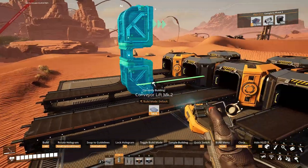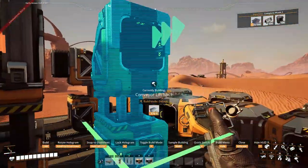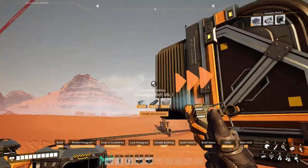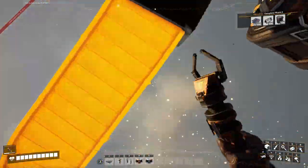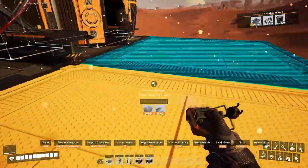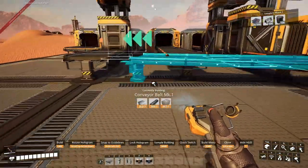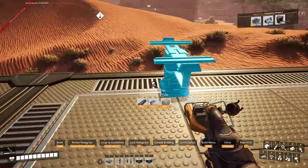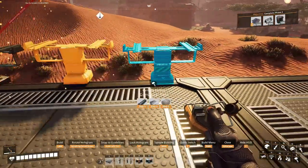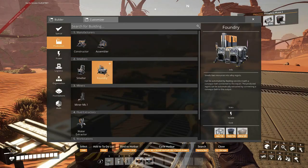I'm gonna do this instead — this one there, this one there, that one will go there, that one will go there. Connect, connect. These should be 45 each. Now we need the coal as well, which are these foundries. So I'm gonna do this same setup for the coal, but I'll bring it nearby.